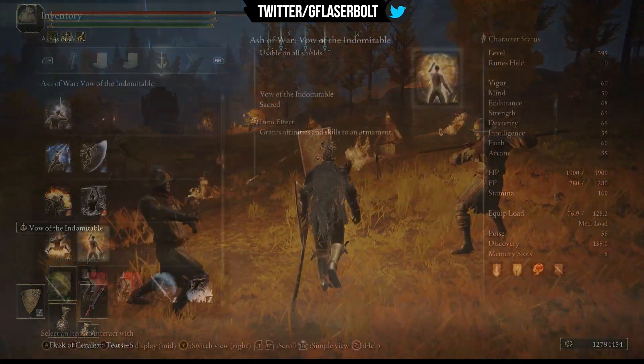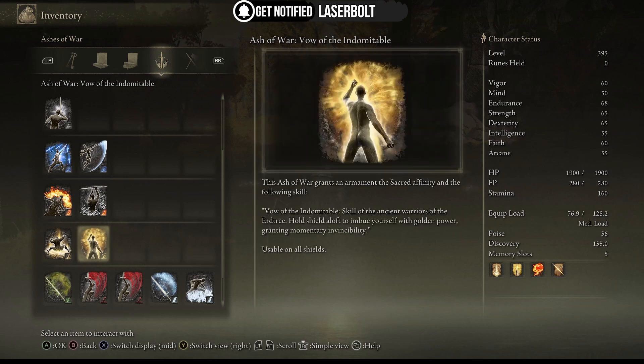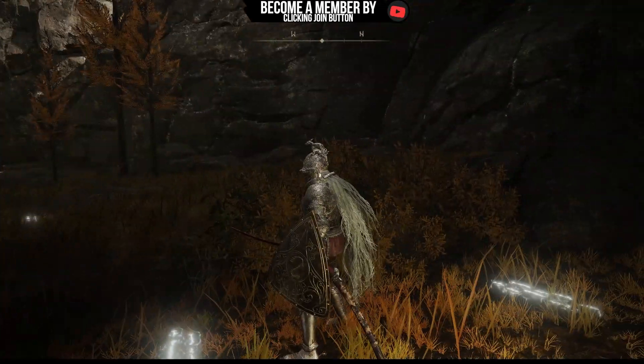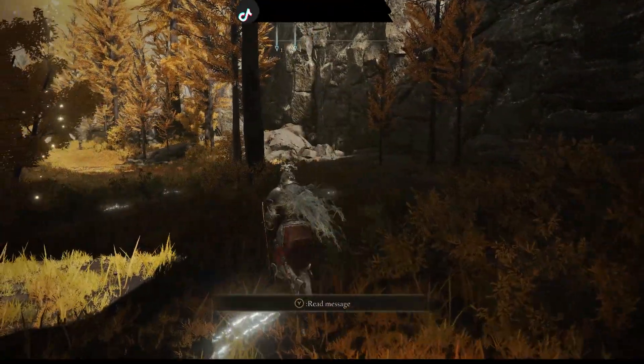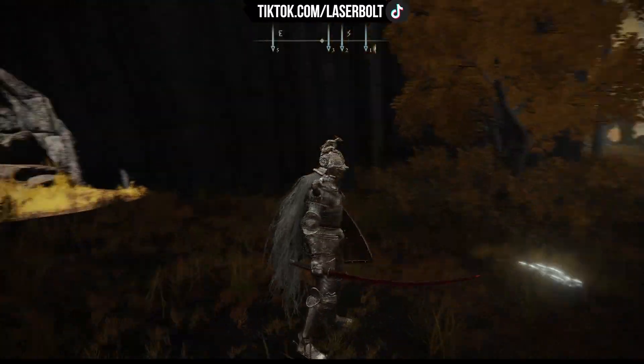Now let me show you the stats on it. This Ash of War is called Vow of the Indomitable — hopefully I said that correctly. It says usable on all shields, grants affinities and skills to the armament. As you can see, this Ash of War is one of the best things in Elden Ring. As long as you have it equipped, you will be invincible against any foe's hit.